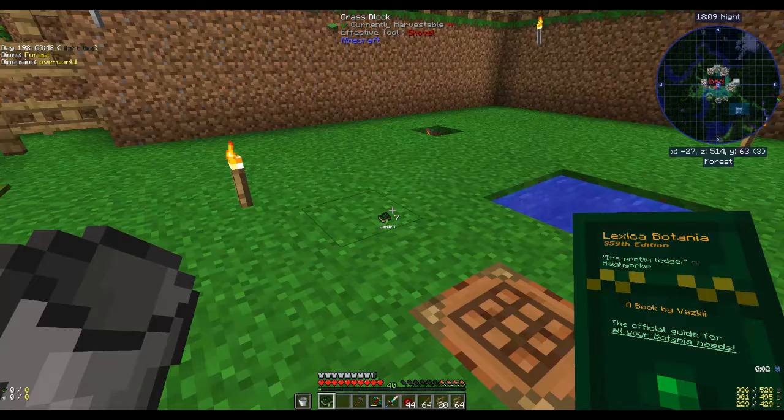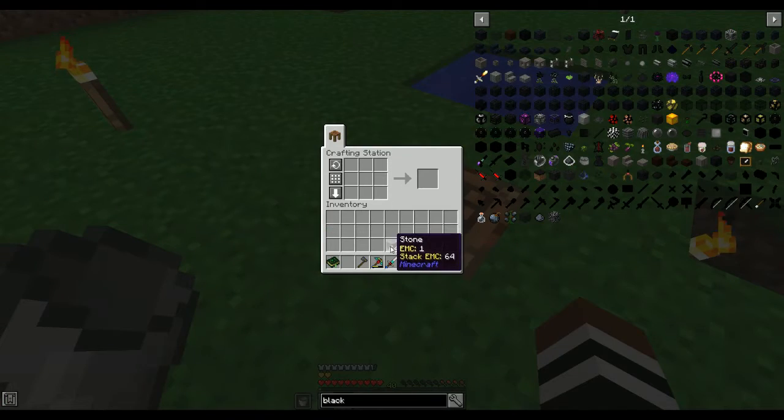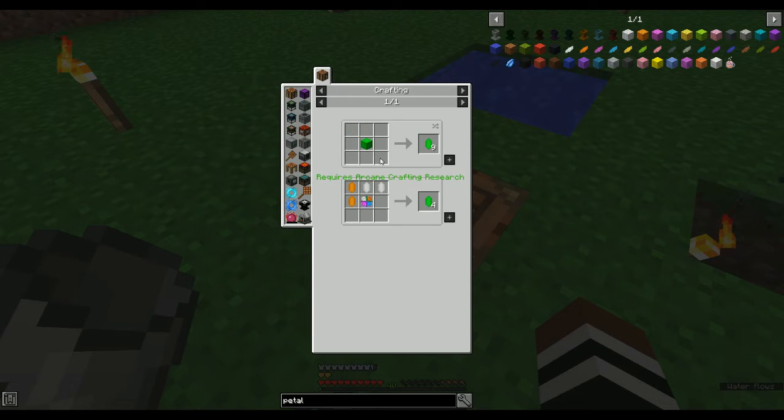I know you need a petal apothecary and you need stone for that. Petal apothecary — metamorphic mountain cobblestone, try saying that with your mouthful. Okay, it's gotten a bit more sophisticated than I was expecting. Verdant crystals from Lordcraft — requires arcane crafting research. Are you serious? Oh my lord.